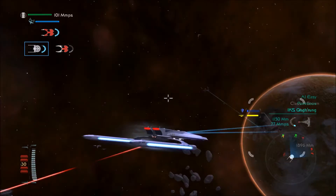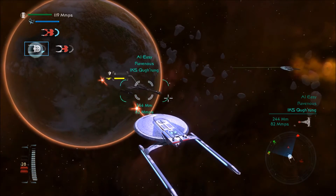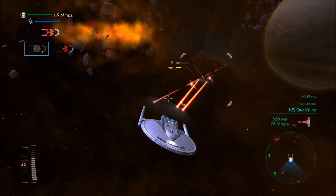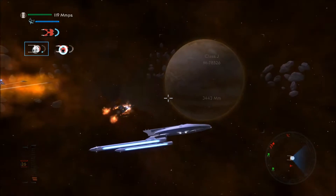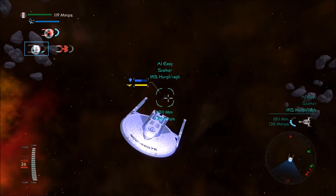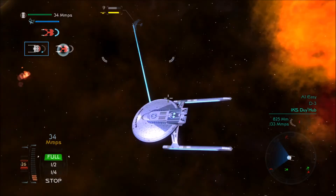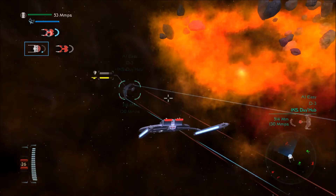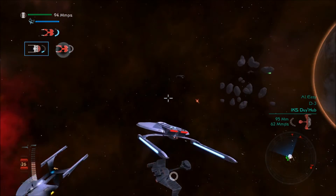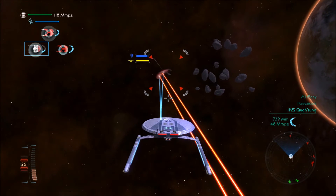Somehow none of my ships have been destroyed, so that's pretty positive. We are taking lots of casualties on board our other ships, but we are holding. So that's always good — we are holding our ground, well, our space. Shields are dropping. Oh, it's this guy again.